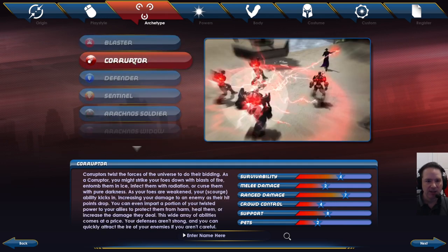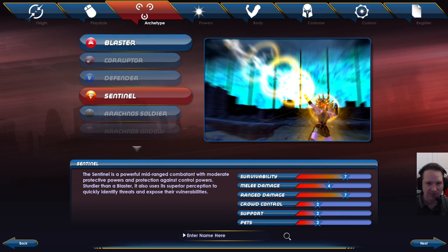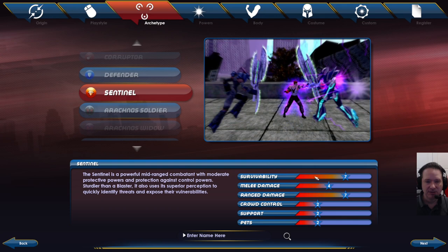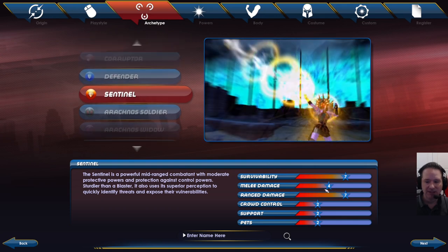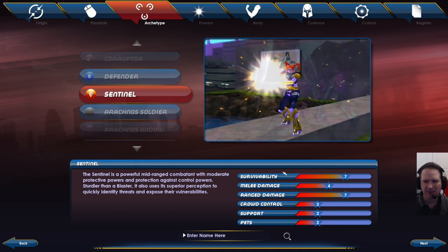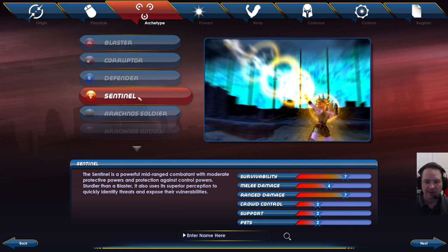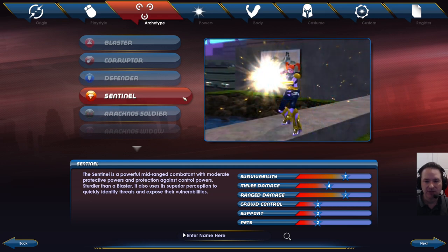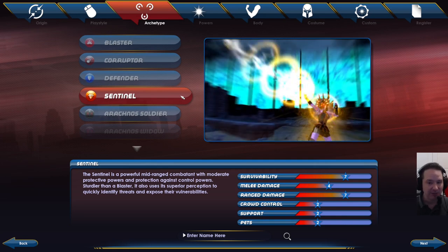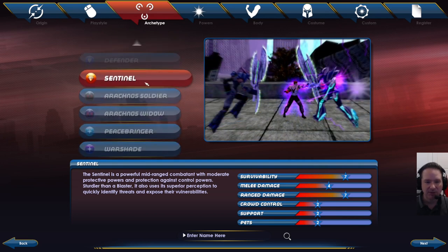Then we have the Sentinel. If Corruptor is a more solo-friendly version of Defender, I would say Sentinel is a more solo-friendly version of Blaster. The Sentinel gives up some of the melee spike damage the Blaster can do and trades it in for defense and survivability — it also gives up some range damage. The game rates it 7 out of 10 which I think is a bit misleading; Sentinel's damage can actually be pretty high. They are really, really good in solo — my main character is a Sentinel. I play him in groups sometimes too, and they have an ability called Vulnerability that works very well in groups.